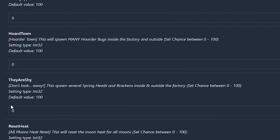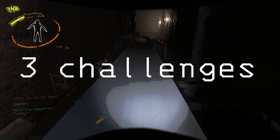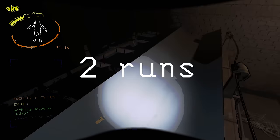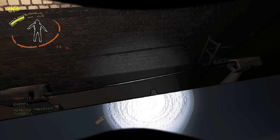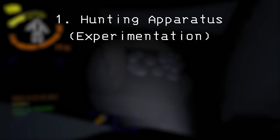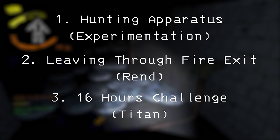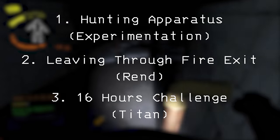I turned every event off so nothing wacky happens. In this video, we'll be doing 3 challenges, 3 moons, and 2 runs per challenge. Specifically, we'll be hunting the apparatus on Experimentation first, then trying to leave through the fire exit on Rend second, and finally doing a 16 hours challenge on Titan.